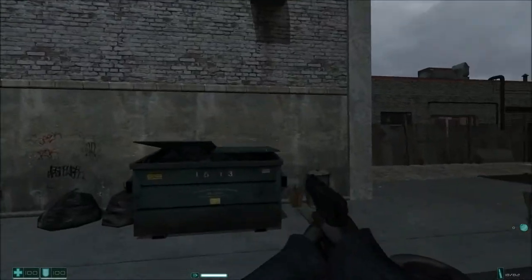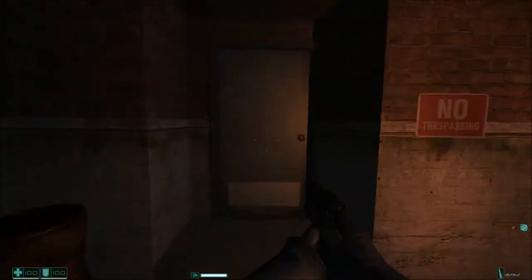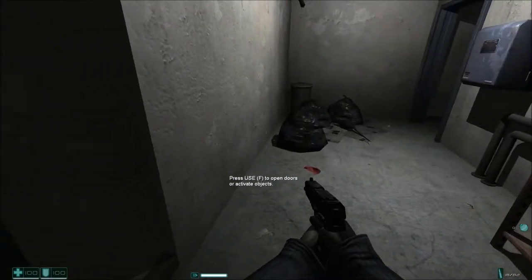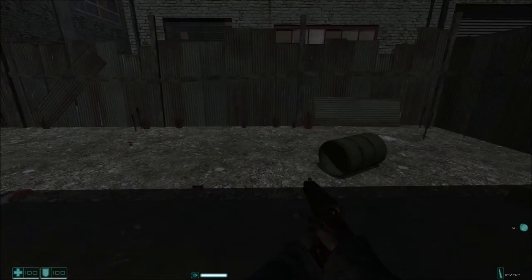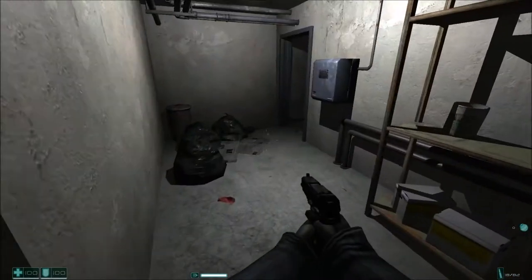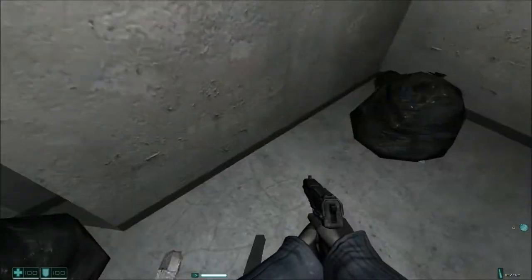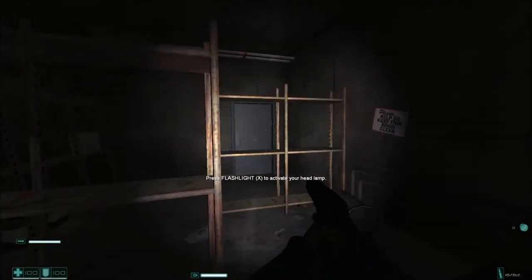Oh bloody hell, I'm already lost and I'm on the first mission! What's this door over here — can I open this? F to open doors, okay. At least there's a light on in here. Oh god — that rat! I didn't scream but I've had my first jolt already. I saw that rat moving and my heart skipped a beat.